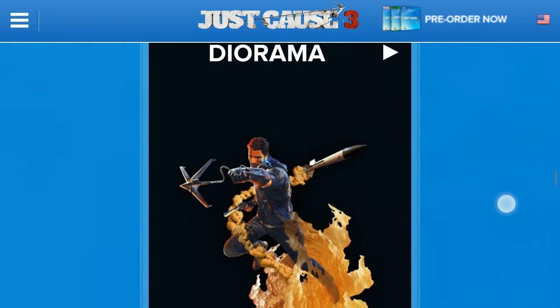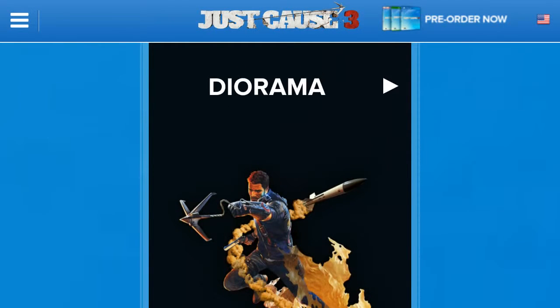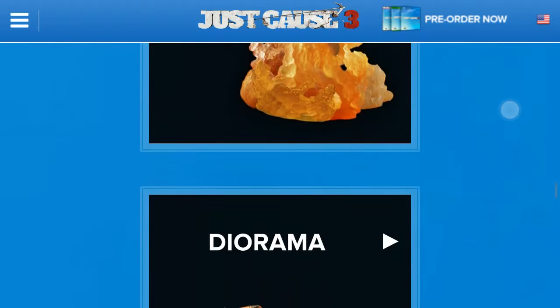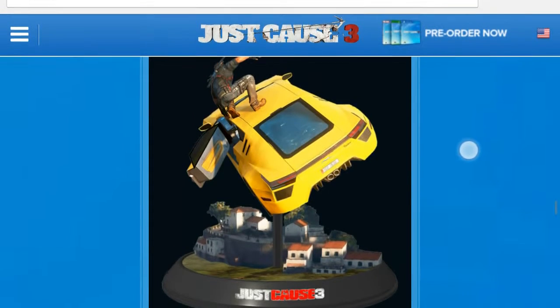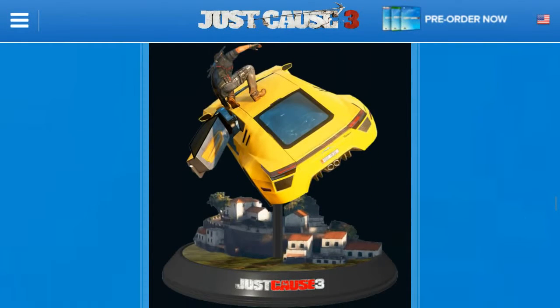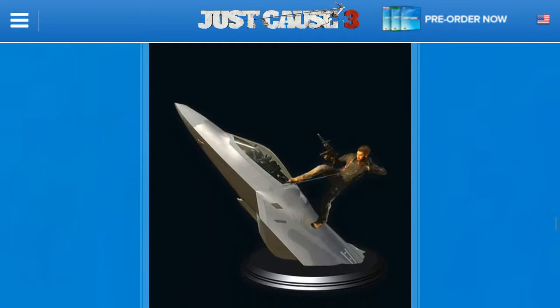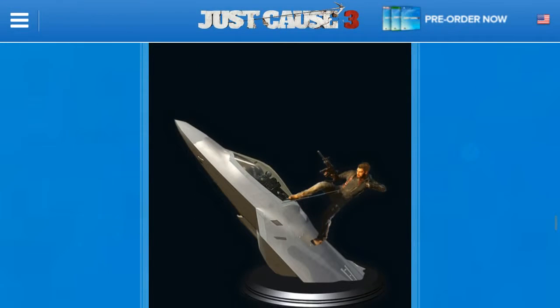There are a couple of dioramas. There's one with Rico in a big explosion with a missile and his grapple hook — that's cool. There's also Rico on top of a car, which I actually voted for as well, because it just says so much about Just Cause — the guy's just riding a car flying over some houses, that's awesome. And then there's one of Rico riding a fighter jet. I really wish the fighter jet was more prominent rather than just the tip coming out of the base — I would have voted for that one.